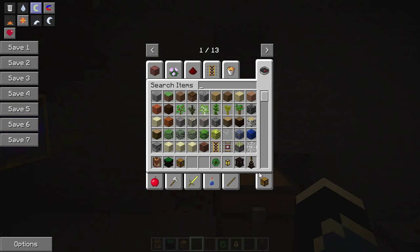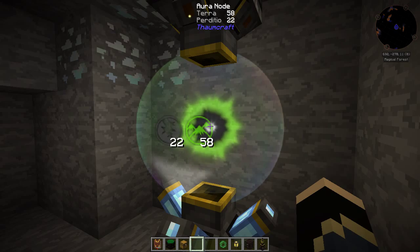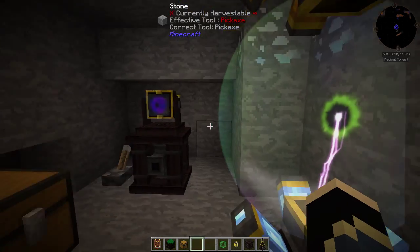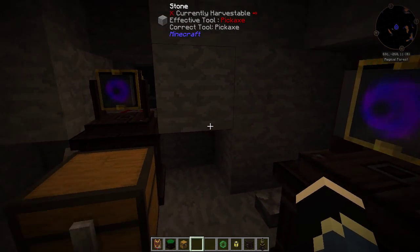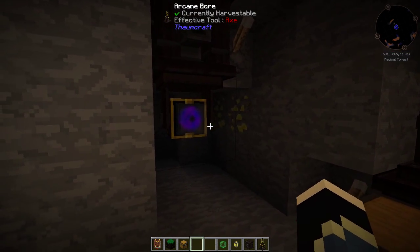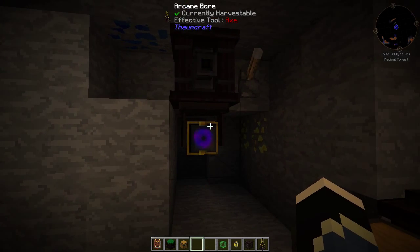The first way is to provide it with Peticio Vis. You can do this in the form of an energized node, or you can do it in the form of essentia - you can pipe essentia into the boar base and it will work like that as well. So we're going to let this thing energize up.